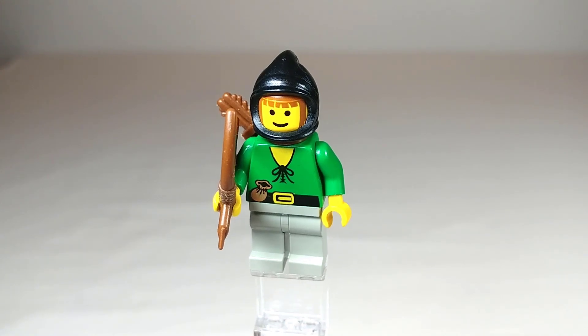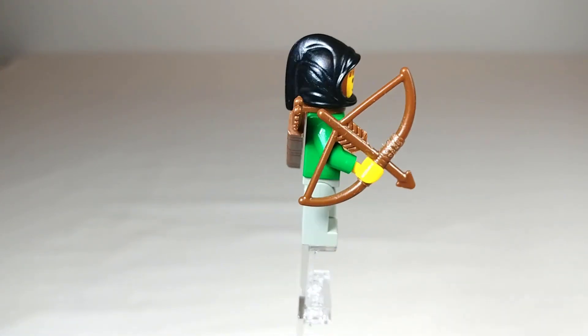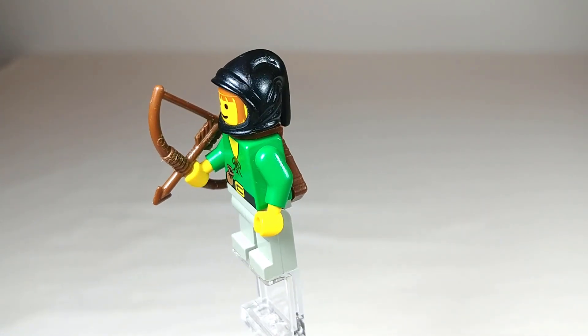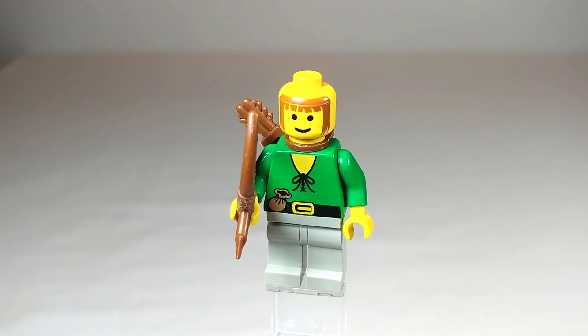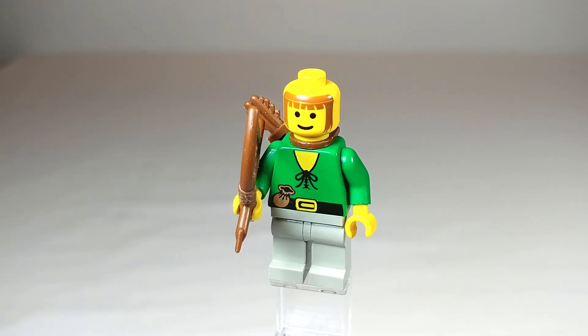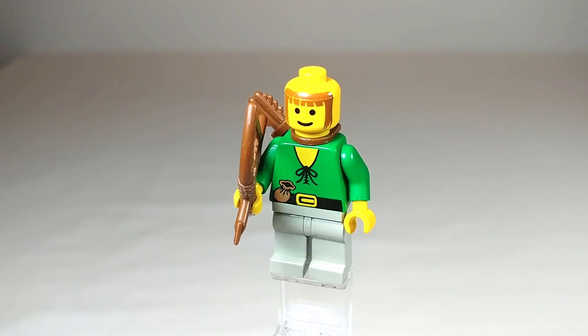He's got plain light gray legs, and of course he's got his bow and arrow, and a quiver on his back for ammunition. He's got the same peasant hood as the first, except in black, which is cool to see in two colors. His face print is a regular smiley face with some brown hair and really long sideburns, giving him a pretty interesting look overall. I believe this face print is exclusive to this minifigure, who also only appears in two sets, making him kind of rare.